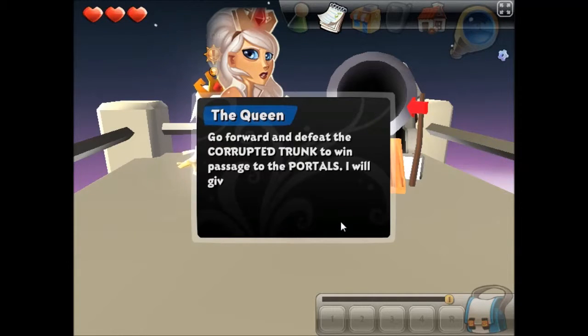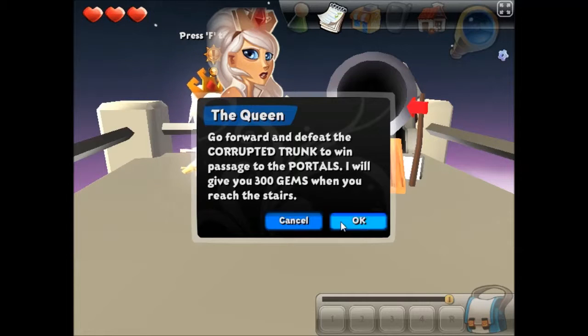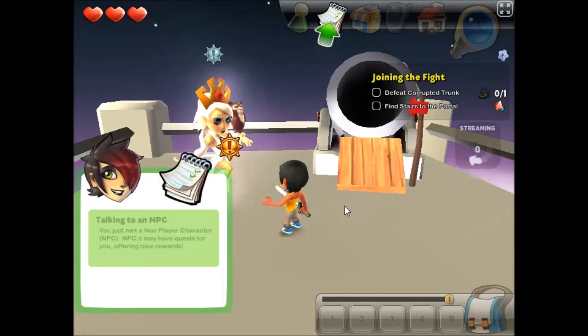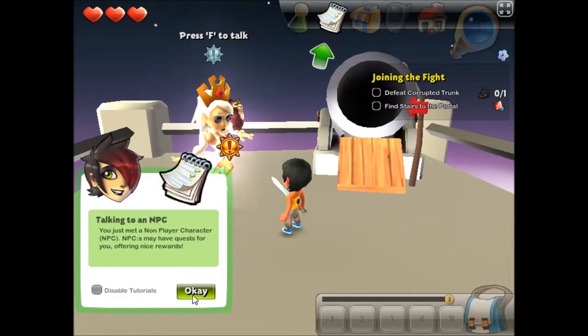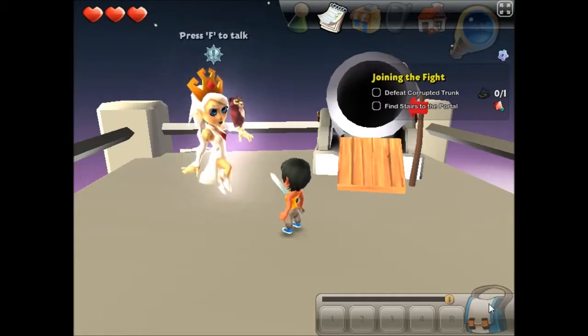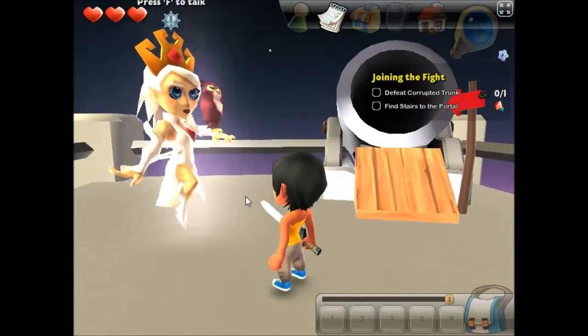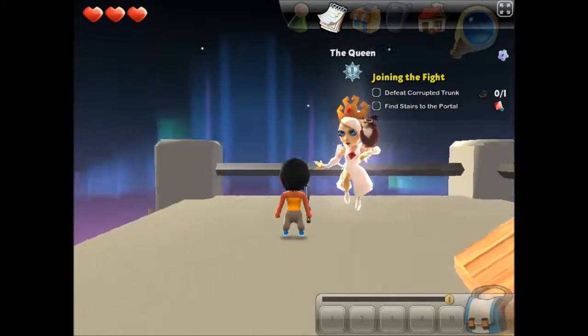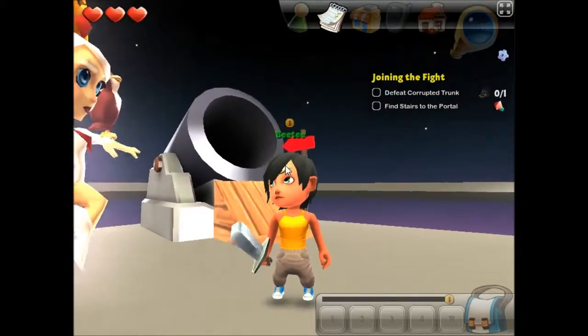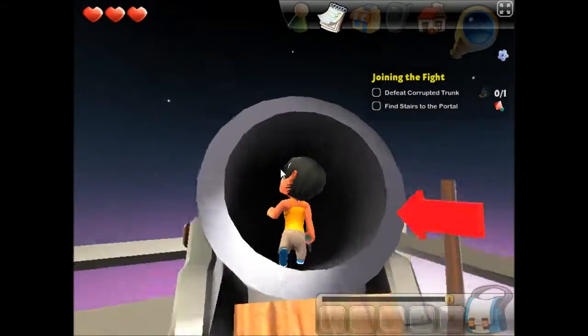'Take your sword and climb into this cannon.' Well, since you're royalty, okay. I'm going to defeat the Corrupted Trunk to win passage to the portals and 300 gems. Where's my sword? That's the quest log. Where's my inv... oh, I've got my sword. There's my sword. I am unable to look at my own — oh, there I am. Would you look at my tiny little stumpy legs? I can't get over it.